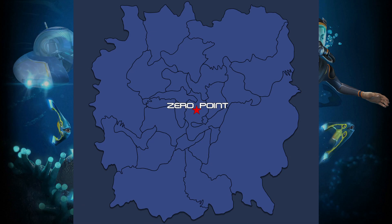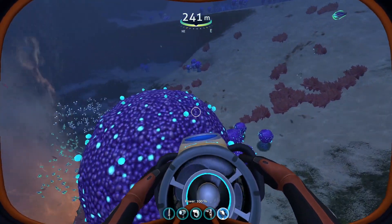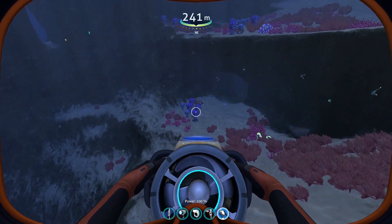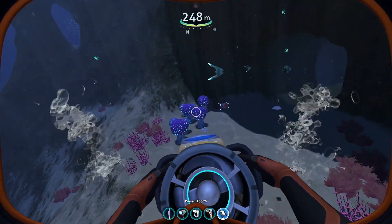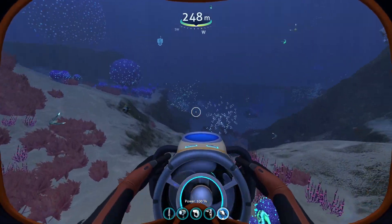Ampeel eggs can be found in the bulb zone, about 1250 meters northeast by east from the zero point. When you arrive at the bulb zone you'll be able to find ampeel eggs pretty much all around the area — they're quite big and easy to spot, like this one here.